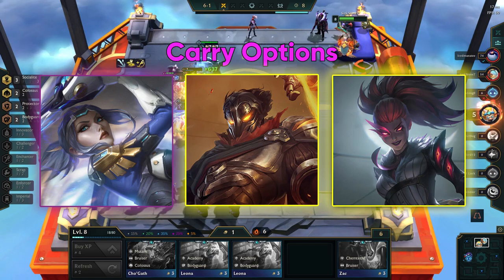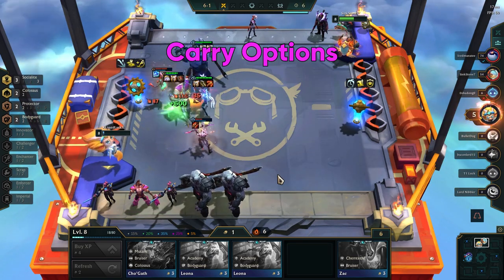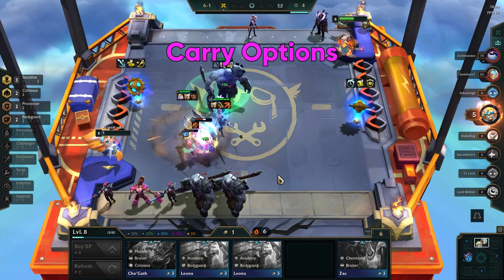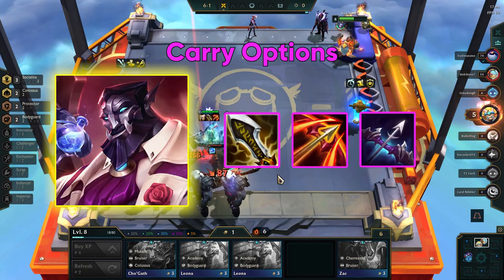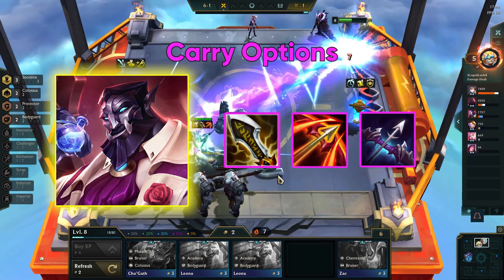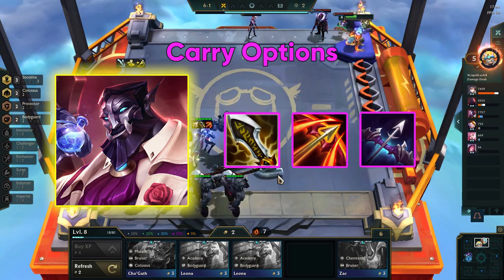As touched on earlier, if your socialite bonus hex is in the front row, it is a good idea to instead set up items to make Galio your carry. In the earlier stages of the game, you can put these items on Fiora, and then once you get a Galio, sell Fiora and put the items on Galio.